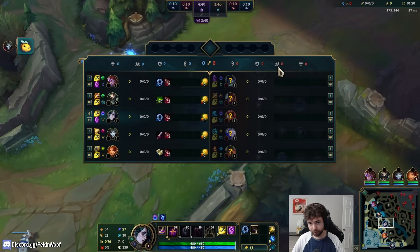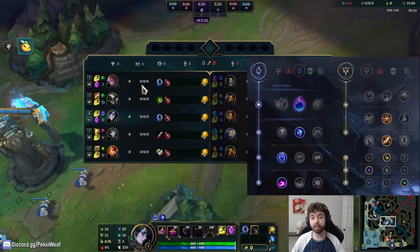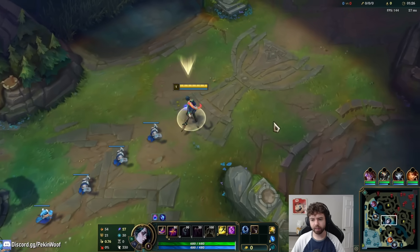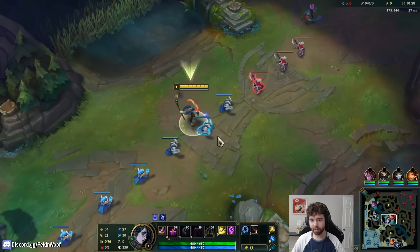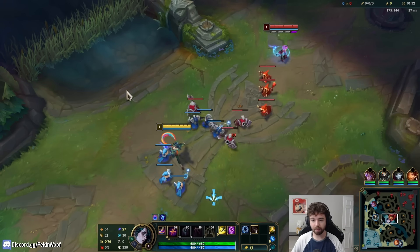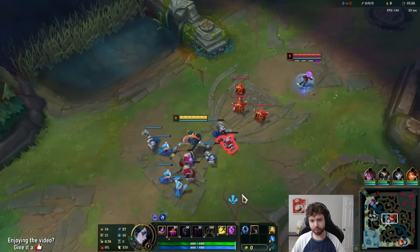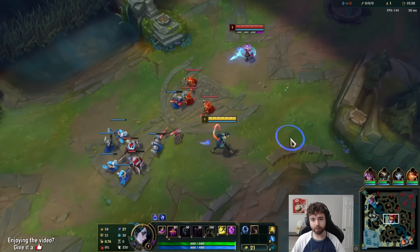Hey everybody, welcome to the next commentary. Today we are playing Hwei mid versus Annie. It's going to be a probably easy matchup until she's level 6. Because after she gets level 6, that's probably when she could maybe just look for all-in. So that will be when it becomes a bit more difficult.